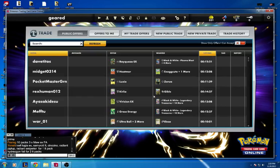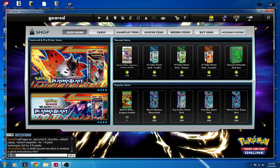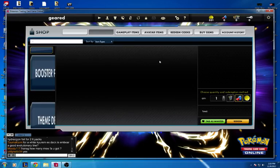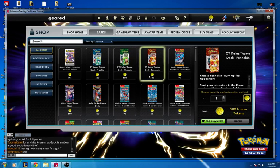Let's go to the shop. You can buy your Pokemon coins, and with those you can buy the new theme decks — the X and Y Kalos theme decks, the Chespin and Fennekin. You get 500 coins every once in a while after your daily login. I don't have enough to get any, but I do have enough to get a Black and White Legendary Treasure booster.